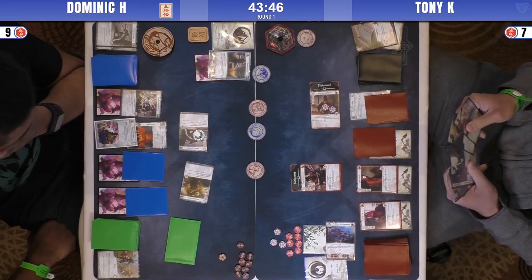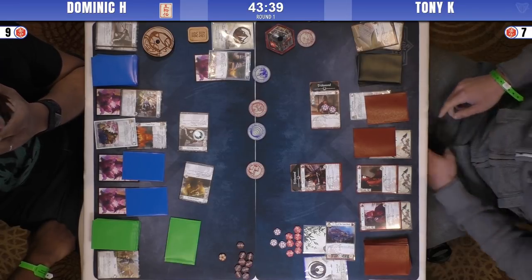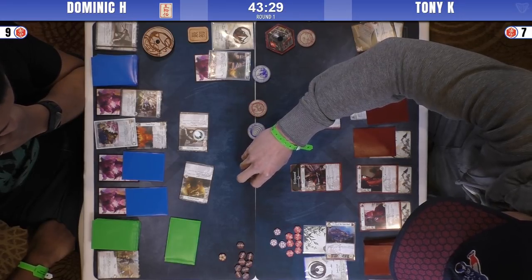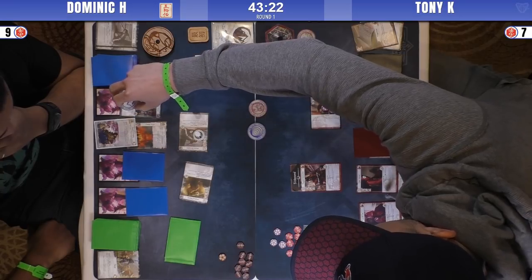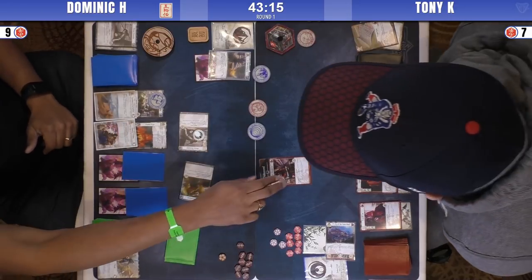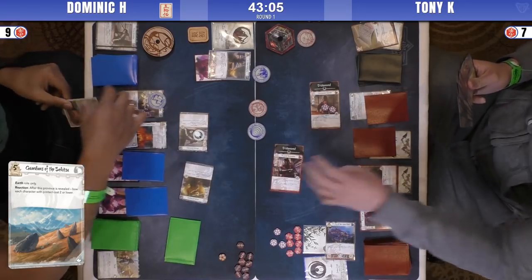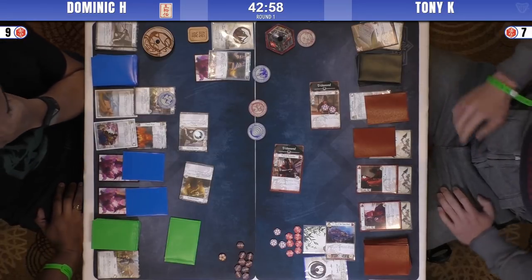I think that's a decent line to take — earth ring is card advantage, which they want, plus unopposed gets them closer to dishonor. Or you could take air if you want to be aggressive on dishonor. Not even risking the loss, because he still has blocks. I think the vanguard warrior / way of the crab play will be very strong. He'll still have a three-fate advantage. I'm surprised he's scouting — actually I like it, but what if he runs into the manicured garden? That's a new include — it's a five-strength province on reveal.